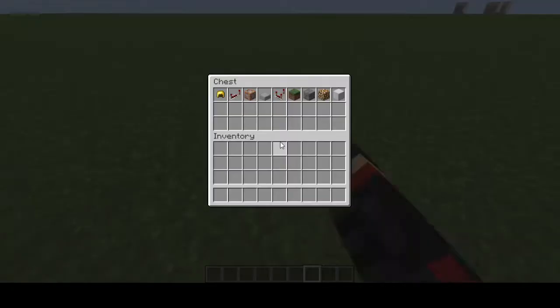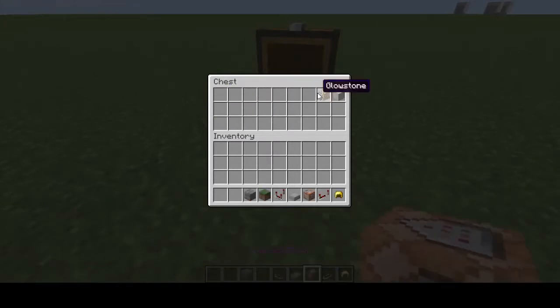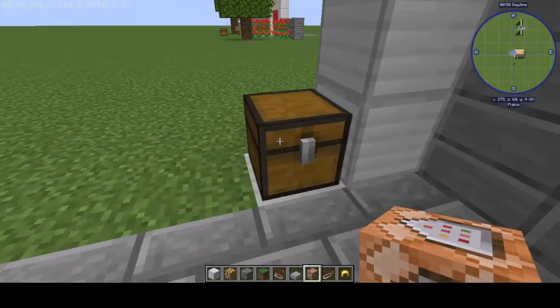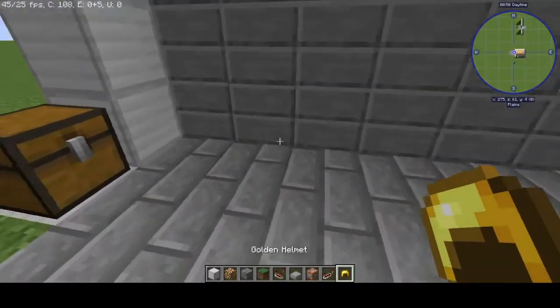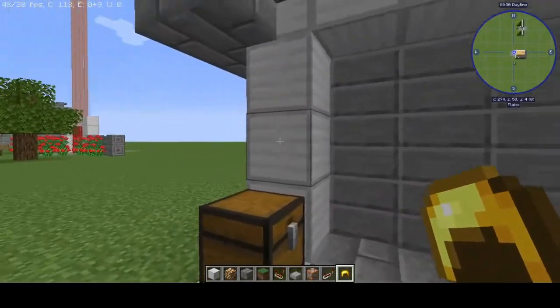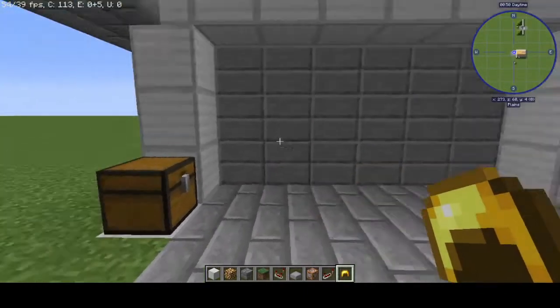All right, so let's look at the materials on how to build it. We're actually going to need all these materials, so let's just grab these. And this is a working garage door, if you haven't already seen that by the title of the video.